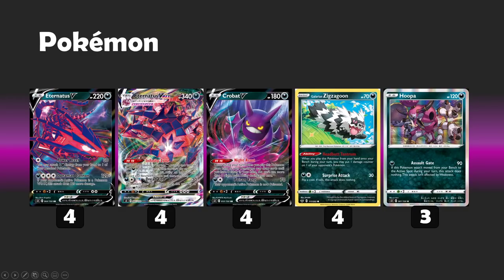Let's move on to the Pokemon. This list is about as cookie-cutter and basic as I could possibly show. We're playing 4 copies of all the important stuff and 3 copies of the backup attacker in Hooper. The original Eternatus V has 220 base hit points as a dark type and has the Power Excel attack. For a colorless, you can attach an energy from your hand to one of your bench Pokemon while also doing 30 damage.